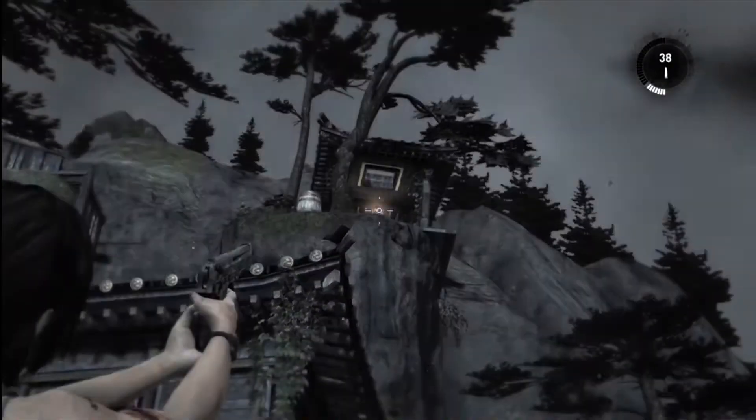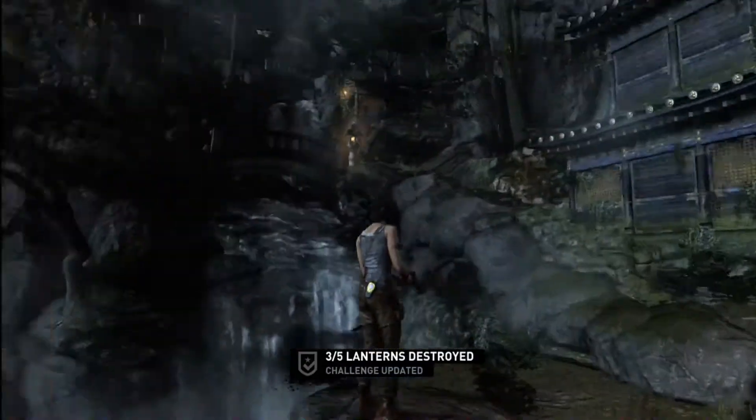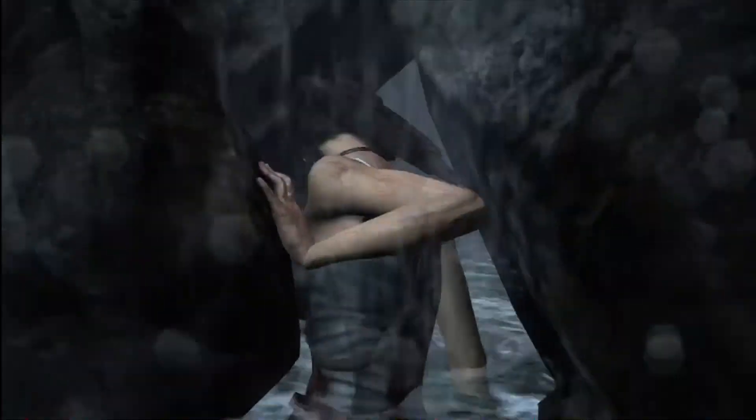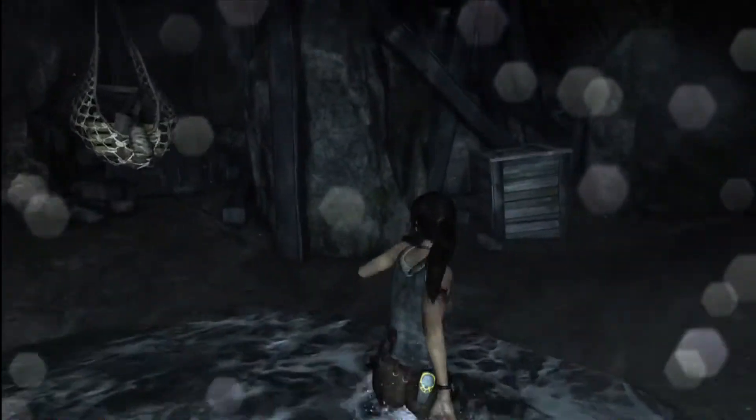After you get here, we're going to turn around and look up on the shelf here and knock out that lantern easily from this little point to save us having to do extra jumping around later. After that we're going to jump straight back into the waterfall, come through this little crack in the wall, and in here we're going to find our treasure map.